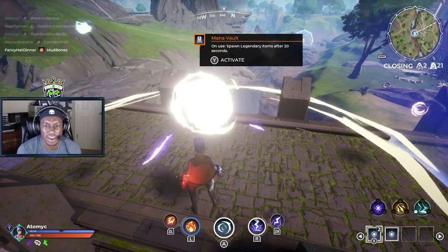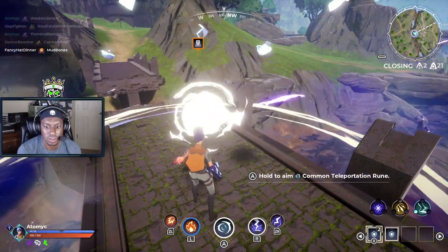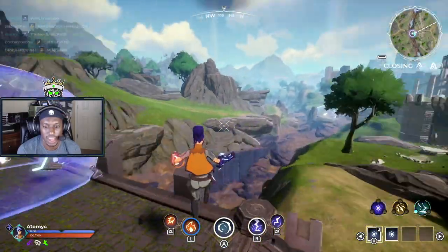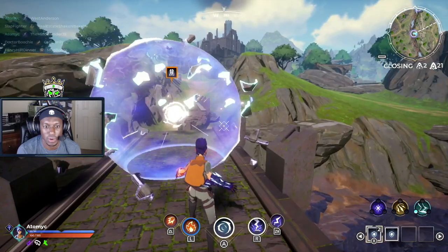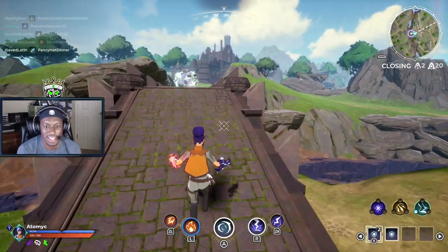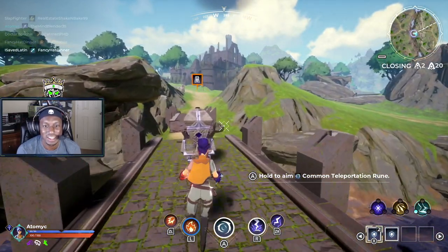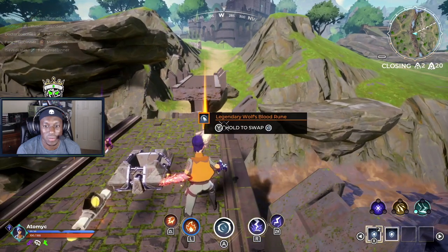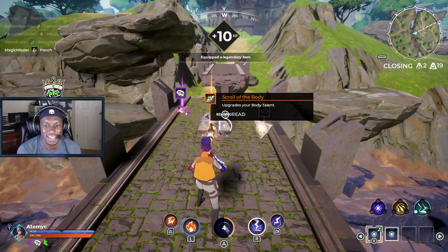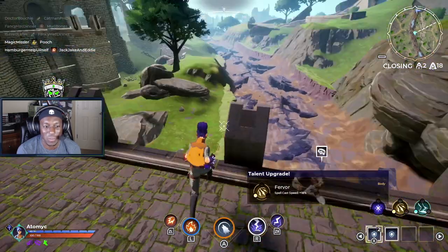It says it spawns legendary items after 20 seconds — hold A to aim. So this is actually like a teleporting mechanic. I'm not sure if I'm supposed to stay in that; it kind of looks like it's about to blow up. Wolf's Blood body talent — max armor, let's go! Feeling pretty good.